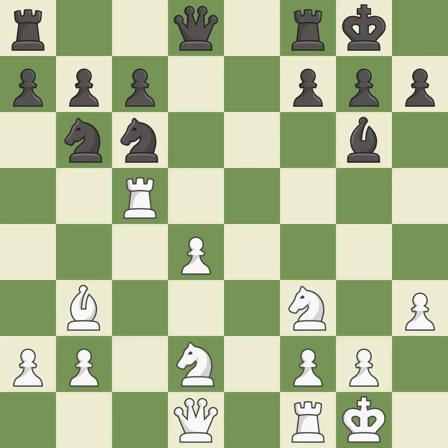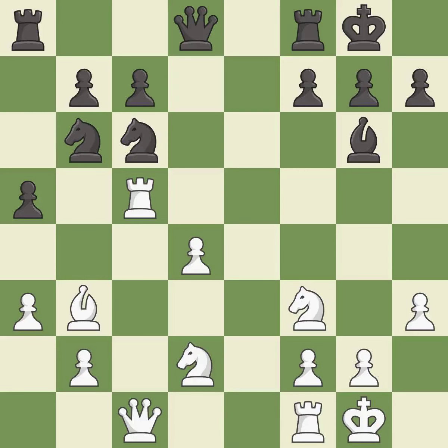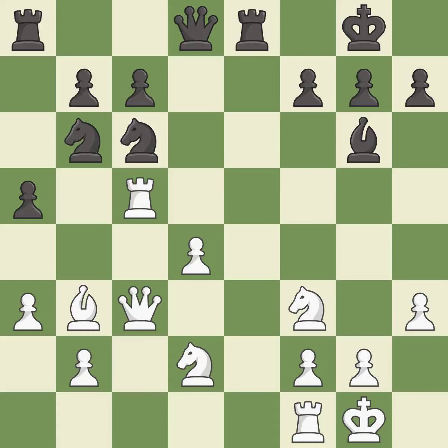This move puts the bishop on a safer square — it is best. This develops a queen off its starting square, getting it into the action — it is good. This threatens to kick a bishop — it is best. This threatens to take an open file with a rook — it is best. This overlooks an opportunity to kick a bishop; it is an inaccuracy. This protects an under-defended pawn that is under attack — it is good. This kicks an opposing bishop — it is best. This moves the bishop to safety — it is best.